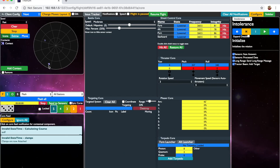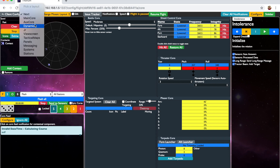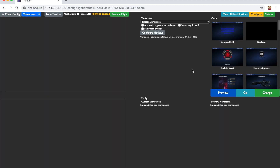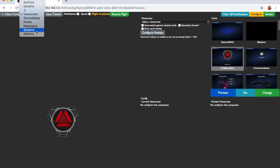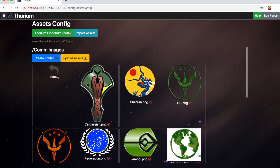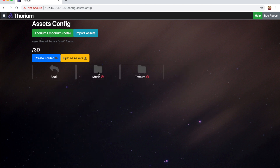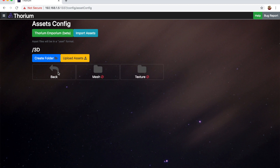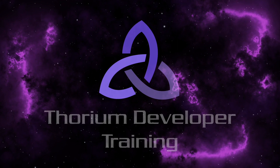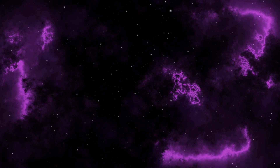The core is the screen the flight director uses to control the simulation. The core screen has several core layouts which provide different functionality or different ways to arrange the flight director's controls, and each individual aspect of Thorium is controlled by its own core component. An asset is a graphic, movie, sound file, or other file which is used in Thorium. Thorium comes bundled with a few basic assets, and flight directors are expected to add any other assets which they might need to run their flights. These developer videos will guide you through the various aspects of Thorium and explain how you can contribute your own ideas and content to Thorium.